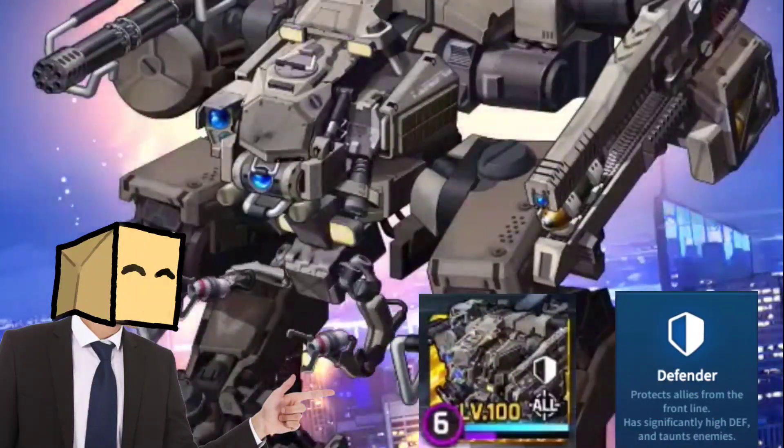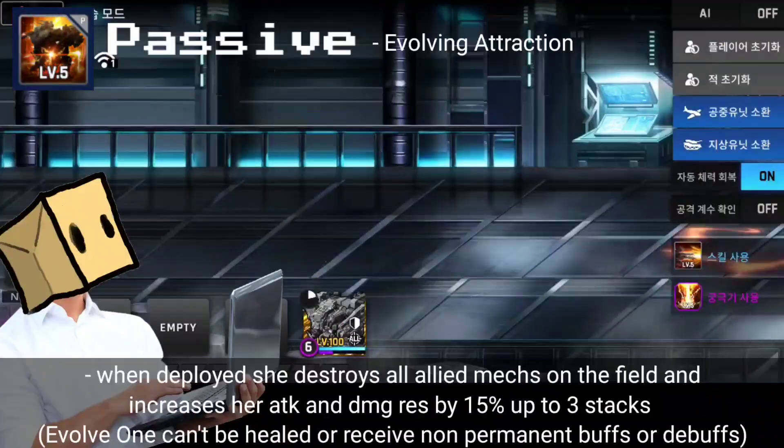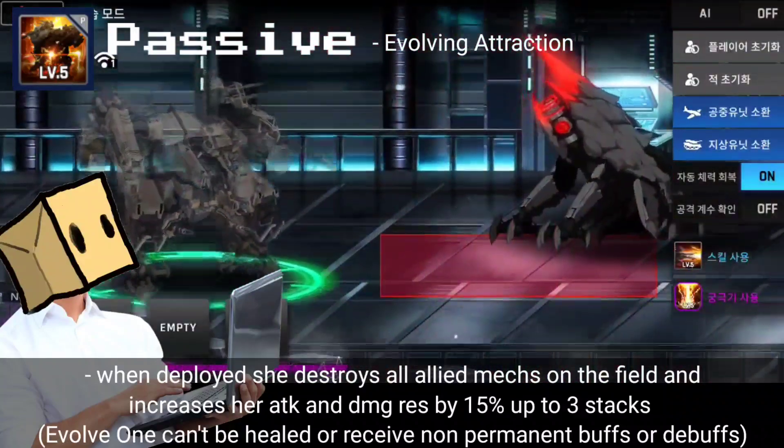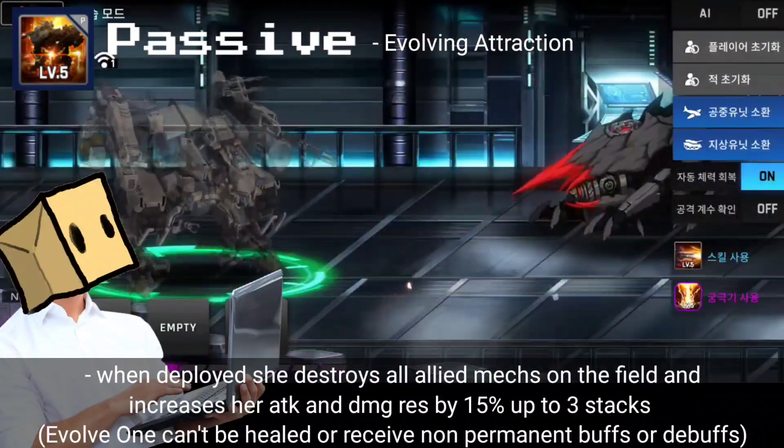Evolve 1 is going to be a 6-cost defender and the first awakened mech. For her passive, when deployed, she destroys all ally mechs on the field and increases her attack and damage resistance by 15%, up to 3 stacks.